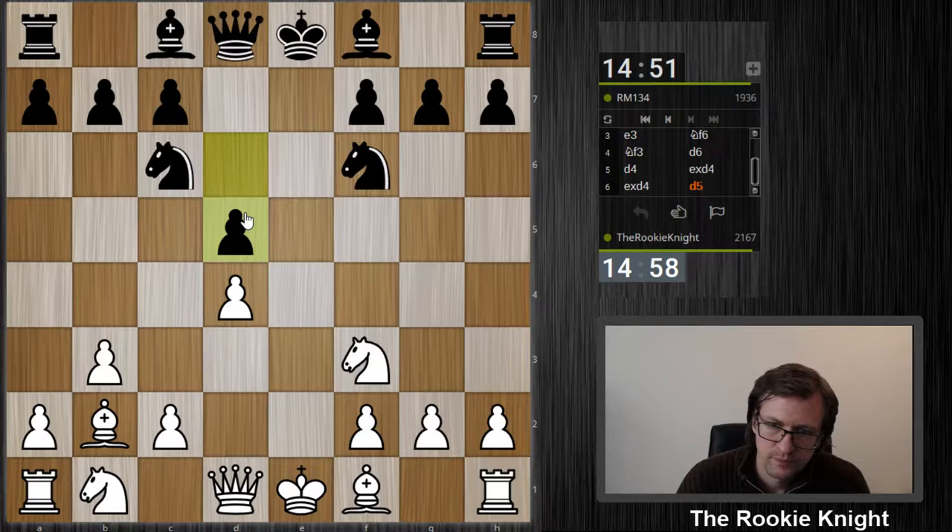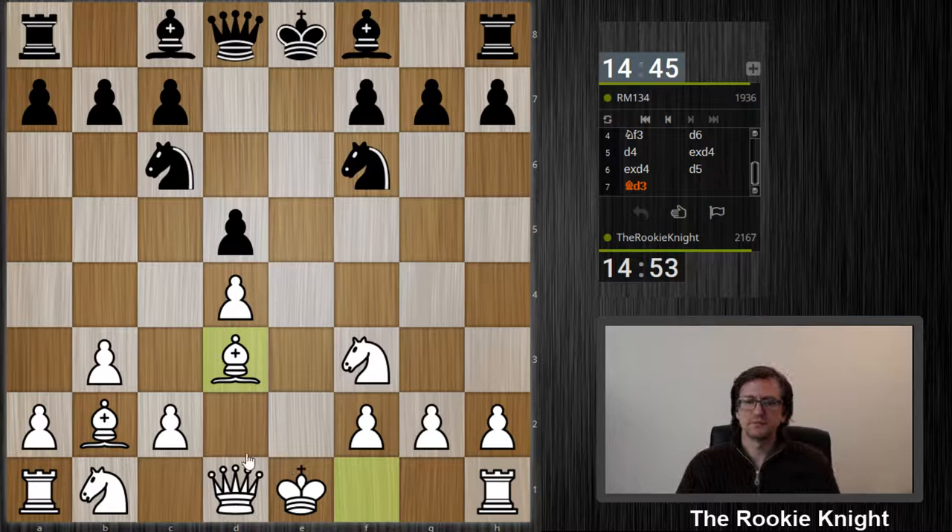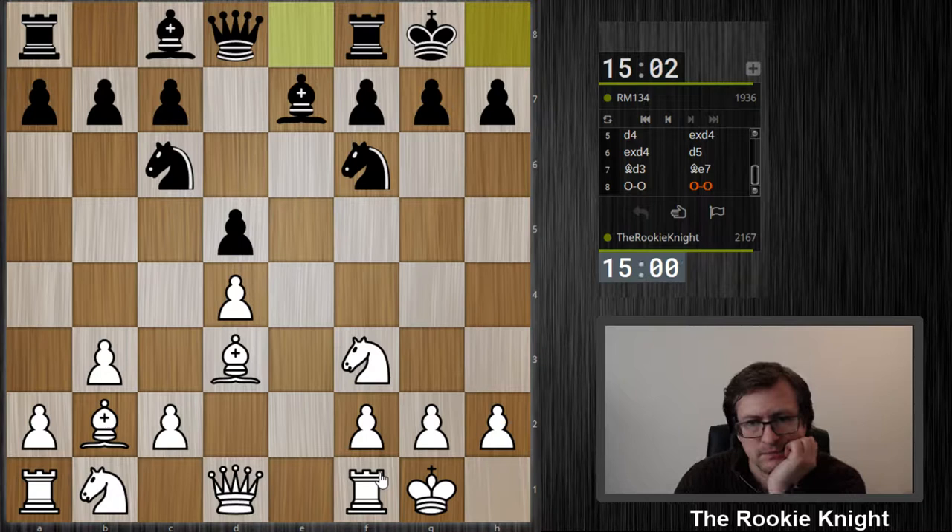Otherwise I could push d5 and then my bishop would be very strong. So here I think I can try something like c4 — I want to push d5 later on to get rid of this pawn. For the time being I don't like him to check me here, but let's play bishop d3 to castle. And here we go — a3 first, I don't want him to play knight b4, knight b4 is annoying.